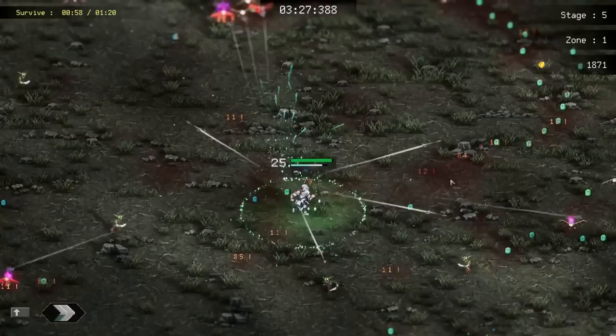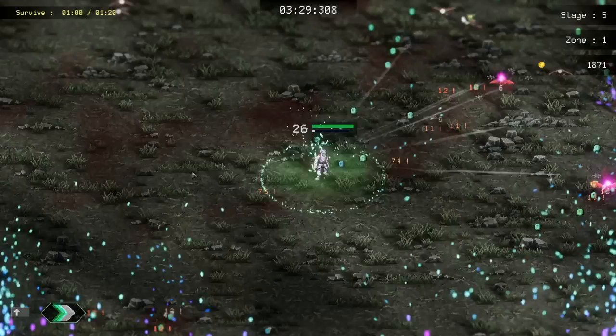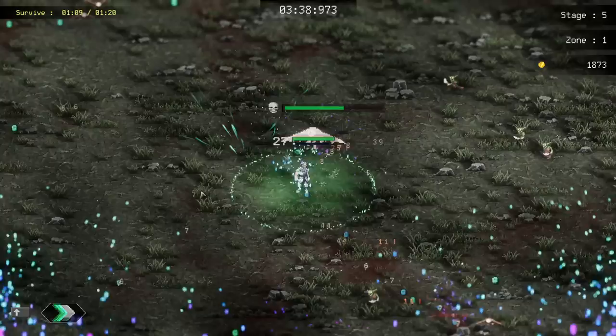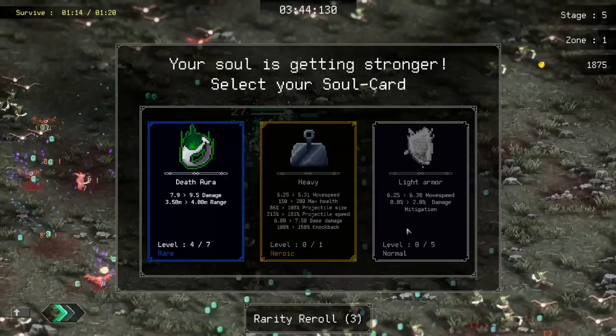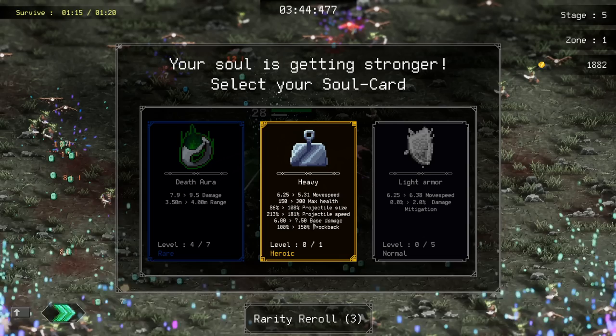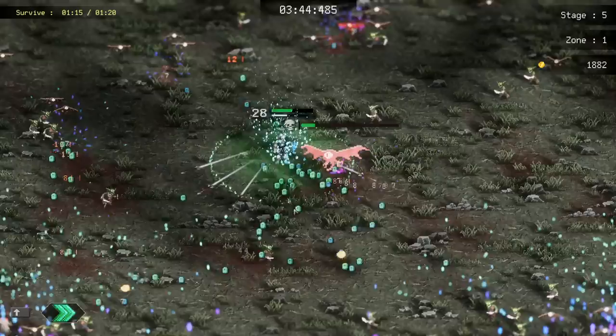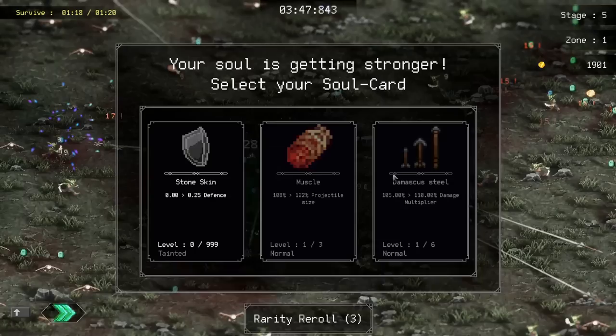I'm really enjoying that we get a bunch of new cards that are just small versions of other cards. It does become harder to do the run you want - I fully agree with that. My opinion is that the difficulty for the game should come from other things. Let's take heavy - it's going to make us get a lot more damage, 1.5 damage. We lose movement speed but who cares. We also get projectile size which is very important.